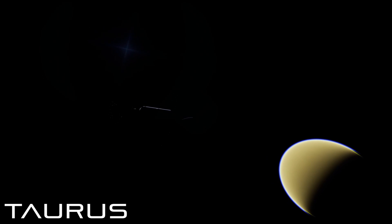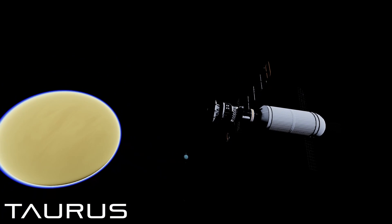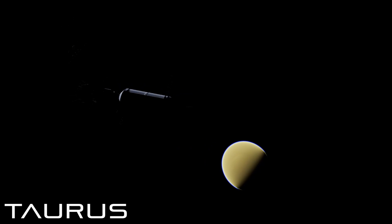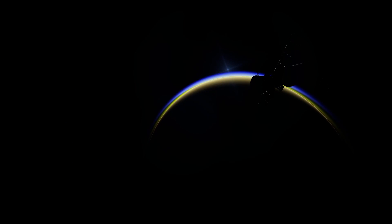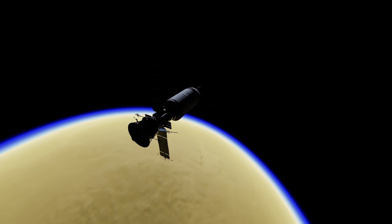Congrats if you made it to Taurus orbit — now I'm going to show you how to land. Taurus is probably one of the easiest places to land on in the entire Juno system. This is because it has relatively low gravity coupled with a very thick atmosphere.